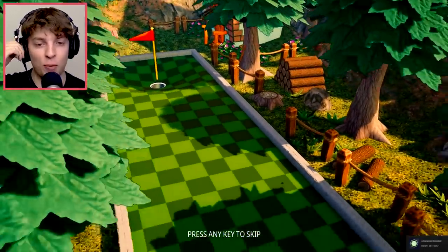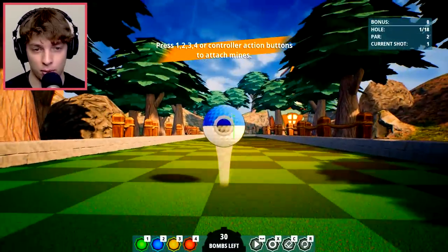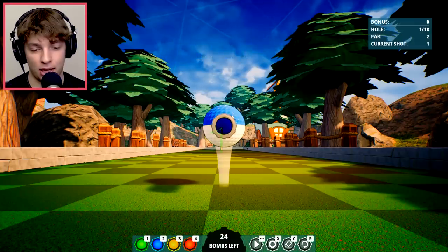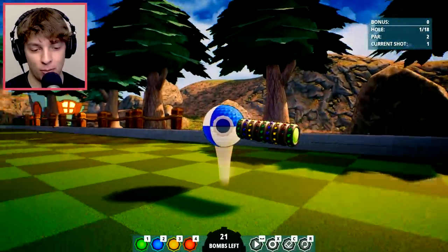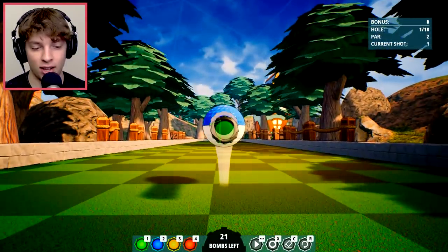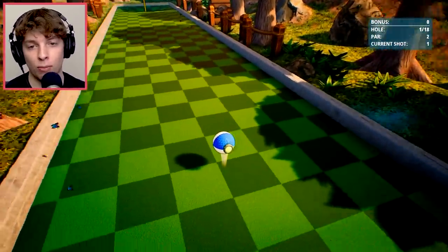Welcome to Super Inefficient Golf. This is our first course and it looks pretty easy, right? There's a hole and here's our ball. We've got some bombs here that we can place. We might have put down a few too many bombs there. Should we try it? We just used them all. Different colors means you can enable them at different times.